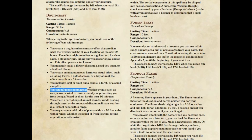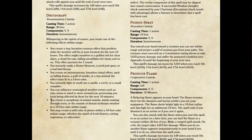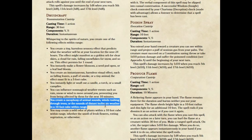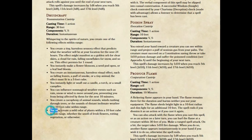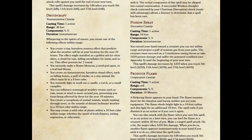You can influence non-magical weather events, such as rain, snow, or wind, to move around you, preventing you from being affected by them for the next 10 minutes. You can create a cacophony of animal sounds, winds rushing through trees, or the sounds of distant inclement weather in a 10-foot cube within range. You can create a mild odor of plants within a 10-foot cube within range, whether the smell of fresh flowers, rotting vegetation, or otherwise. I've just added a few options here, boosted some of the sensory effects we could do with Druidcraft, and I think it brings it more in line with what we'd expect from Thaumaturgy or Prestidigitation.